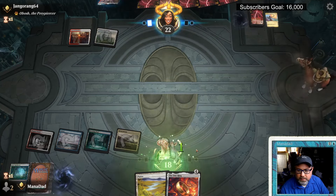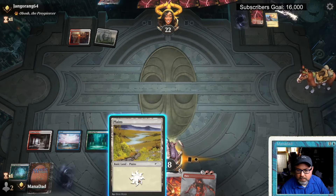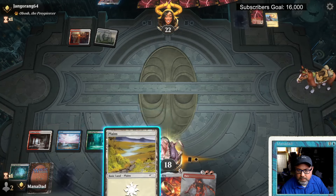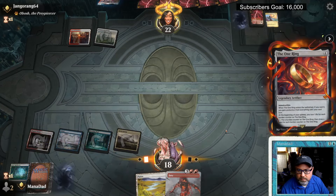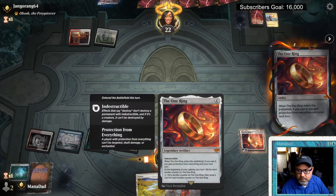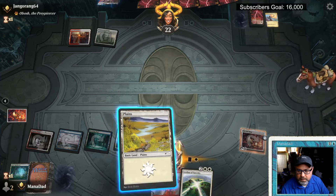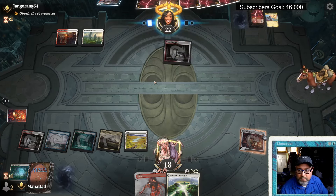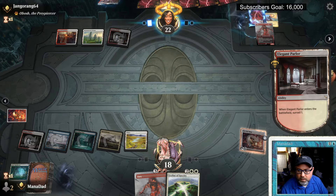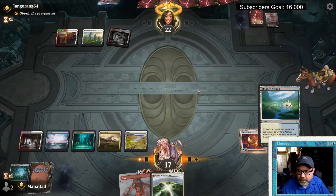Swords to Plowshares — okay. We could hard cast Fury but we don't have any targets. Pull the One Ring, activate, see what we draw — it's a Leyline of Sanctity. Opponent over there — Elegant Parlor surveil. They put a Fury down, so maybe they're red-white elementals, which is interesting. We draw again and didn't miss that. The fetch land is going; let's add blue. We get Subtlety. Crack the fetch — they're going to kill Nissa.